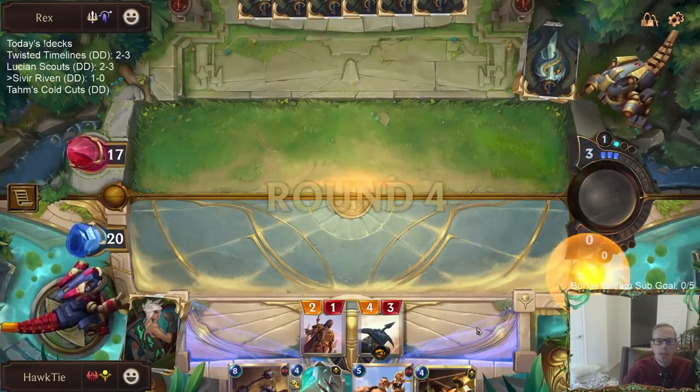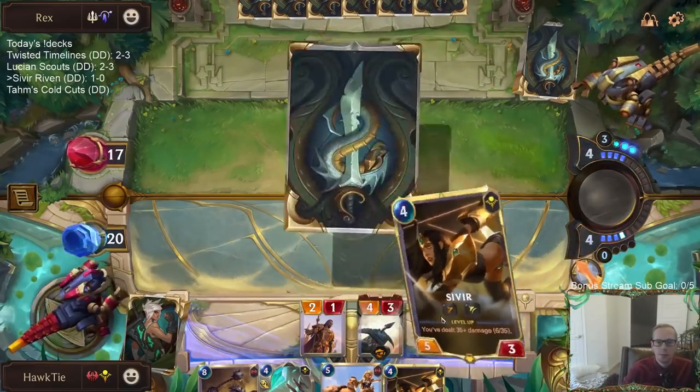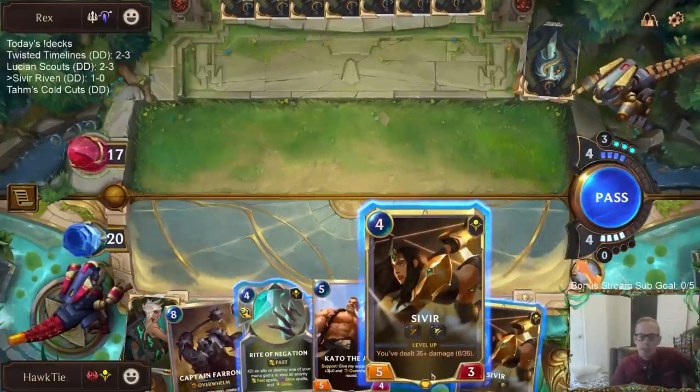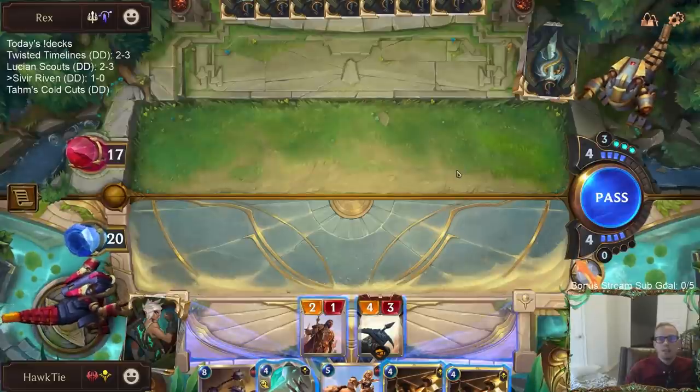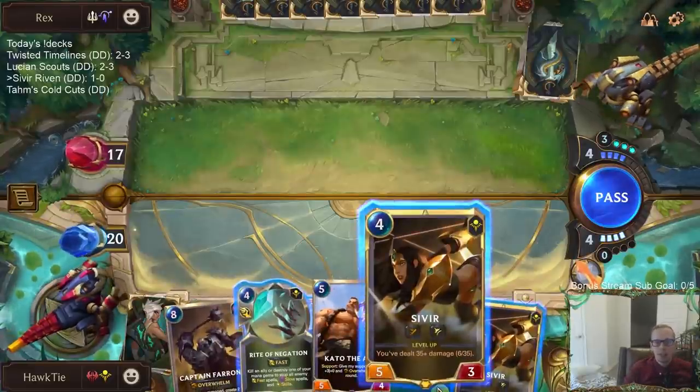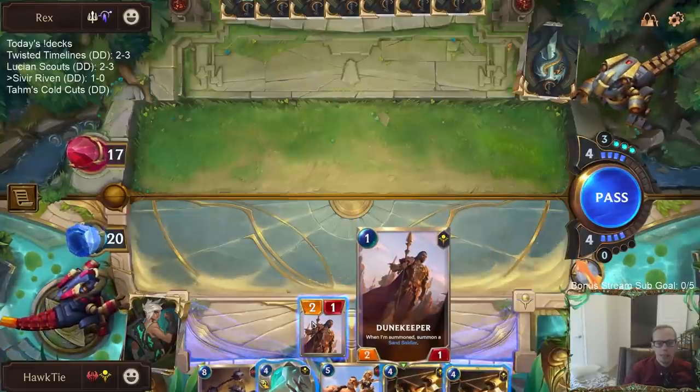They just passed for Rilsies. Man, this is tough now — I want to play Sivir, but open attack looks good. I play Sivir, they play Shyvana... they can have Shyvana, I guess I just open attack. Otherwise they go Shyvana, Sharp Sight, kill my Sivir — but I got backup Sivir, got backup Kato.